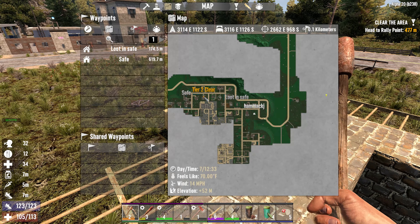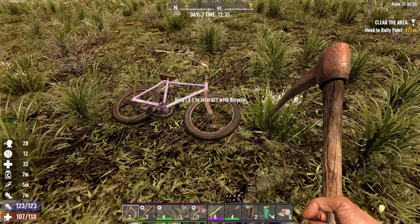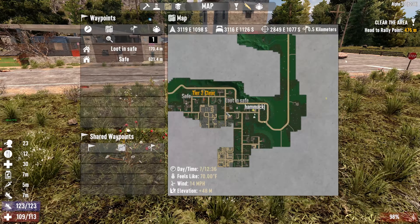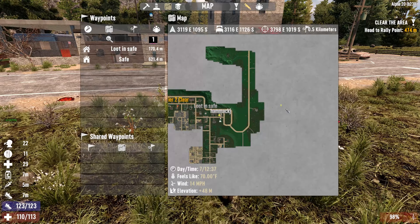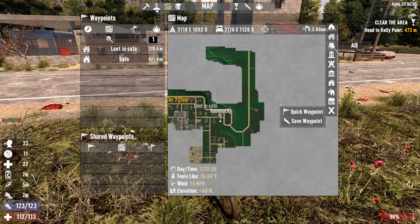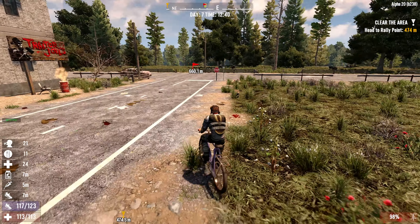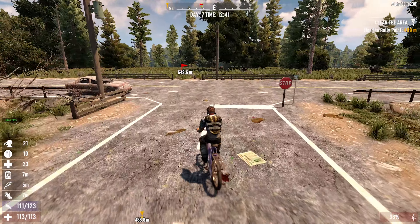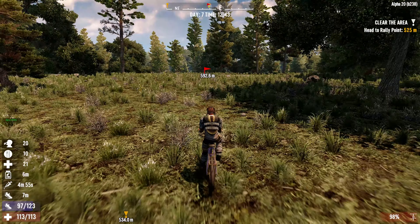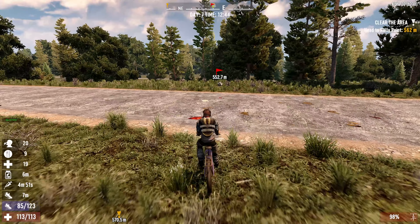So our next one is over here in this big old barn, so that's where we're gonna go. Shouldn't be too difficult to clear. Oh wait, where is this airdrop actually? Let's do the airdrop first and then do that — I think that'll be easier. We should be able to get them both done. It's only 600 meters away, so let's pedal and get to this airdrop.